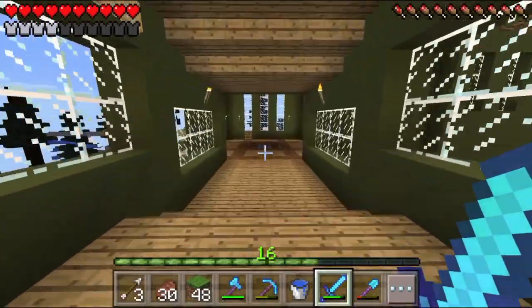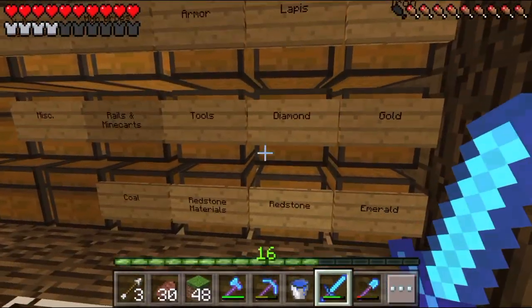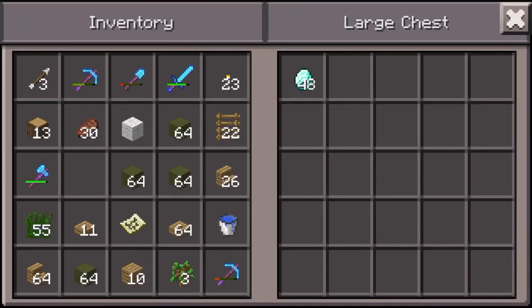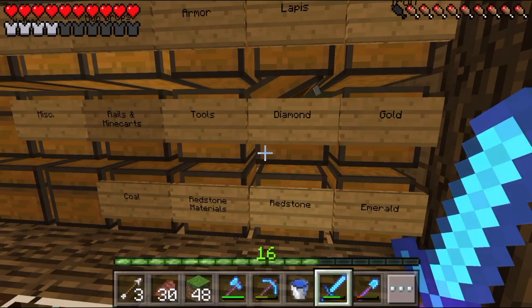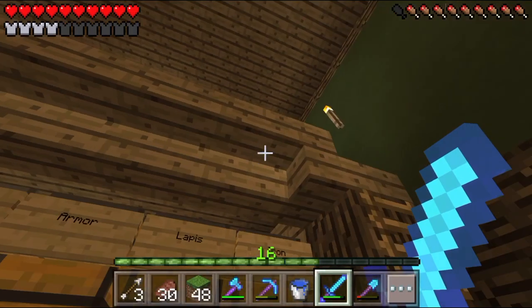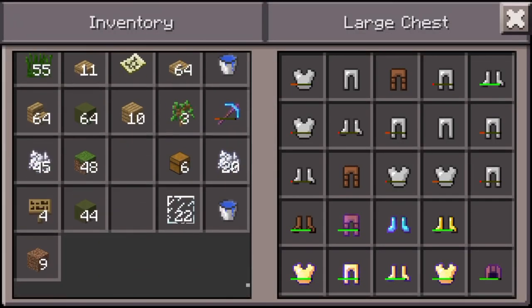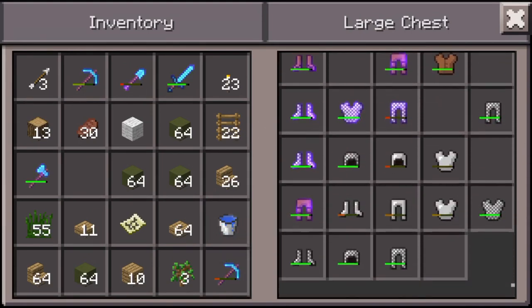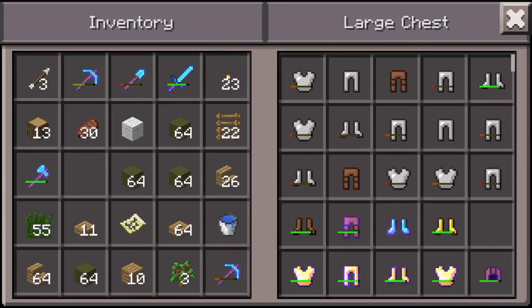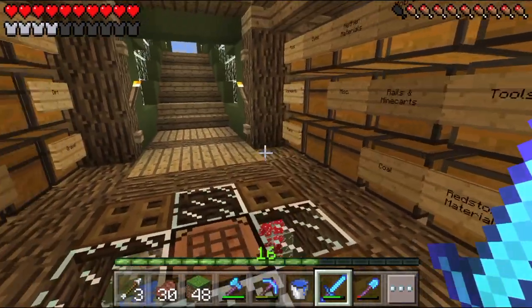I might have to do a lot of mining - how many diamonds do we have? Oh wow, we actually got a lot! We already have diamond boots - oh, we got more diamond boots, those are decent. I don't think we actually have any other armor though, so let's go ahead and do that.